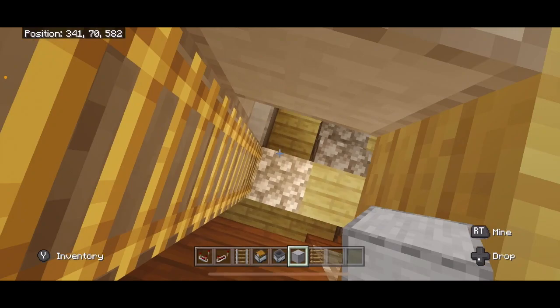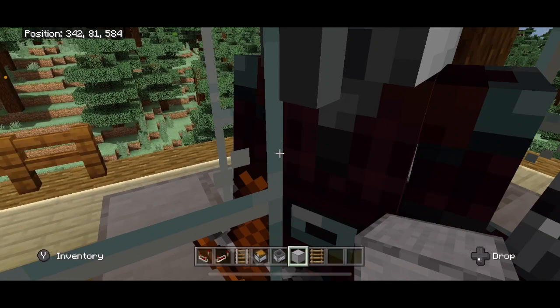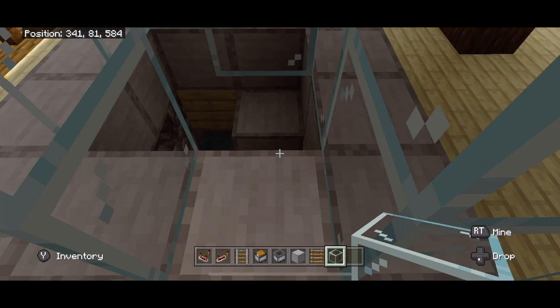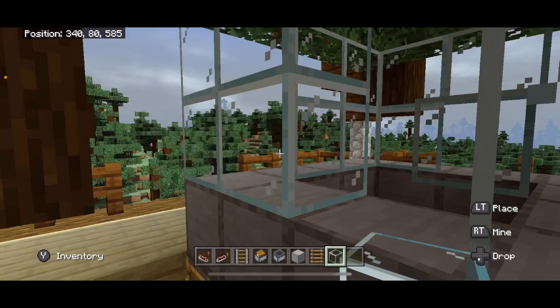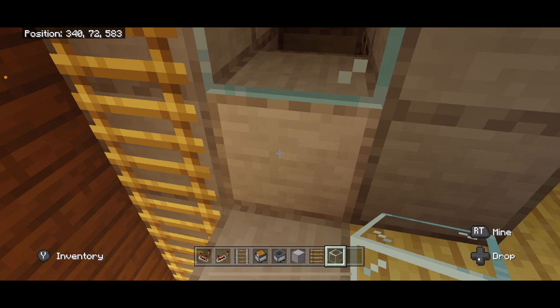Now I can come here and actually break the blocks where these guys are going to be. Above the block where they spawn, I'm going to place a glass block — that's going to push them off this platform into the water chute. They come down here, we turn on our trident killer, they get killed and we get a curse, which is exactly what we want. If you want to get the XP, you could break this and get the XP, but I don't really care so I'm going to leave that there.